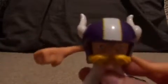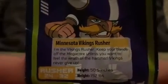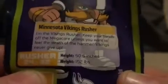In my blind bag today, I got the Vikings. I got a Vikings figure and a Vikings football with the Vikings logo on it. On each pamphlet, whichever figure you got, there's some information. Here it says Minnesota Vikings rusher: 'I am the Vikings rusher. Keep your hands off the megacore unless you want to feel the wrath of the hammer. Vikings never give up.' Height: 50.5 inches, weight: 152 pounds. This is rusher 24 of 32 — meaning the 24th one on the checklist, right next to the Packers. The Vikings is unique because it's the only one that's purple with a purple football. Right when I opened the bag with the figure, I saw the purple and I knew it was the Vikings.